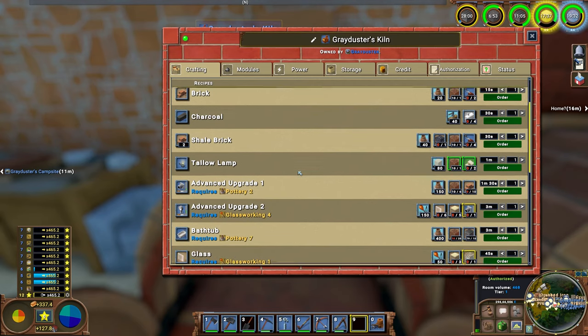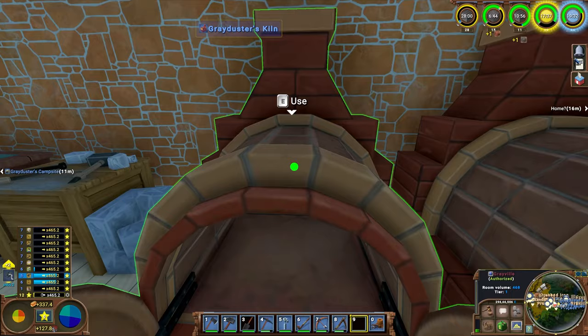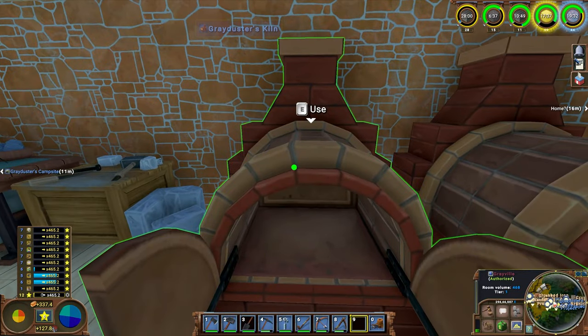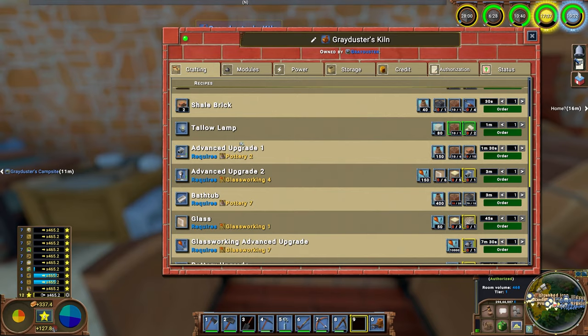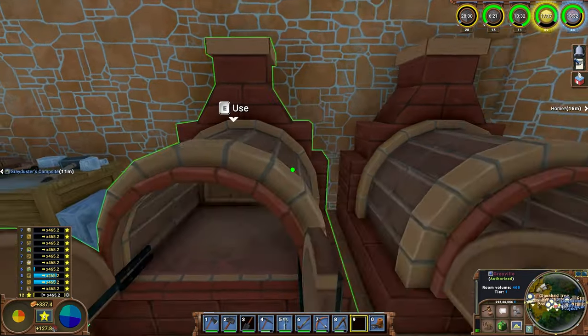The main thing is in pottery two we have the advanced upgrade one, and that is the first upgrade. Then it goes into advanced upgrade two via glassworking. This is the same kind of thing we already have for basic modules - we have basic upgrade threes, et cetera. Importantly, the bloomery also uses advanced upgrade, so having that saves resources and basically gets me more iron.